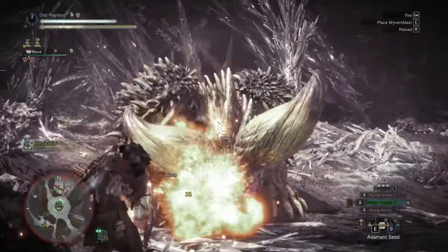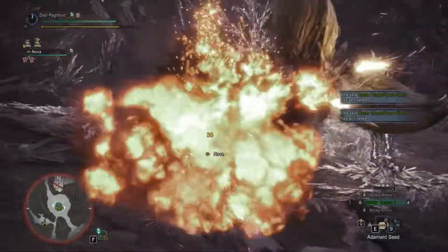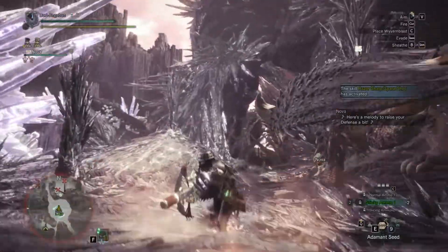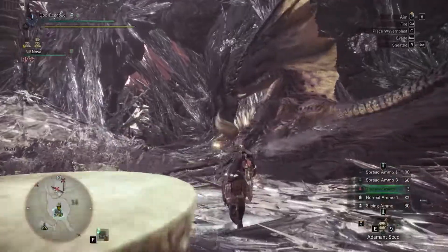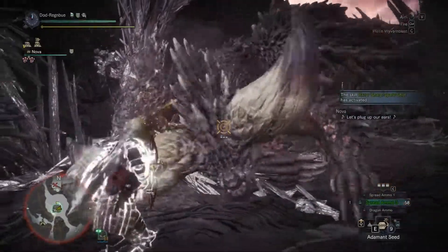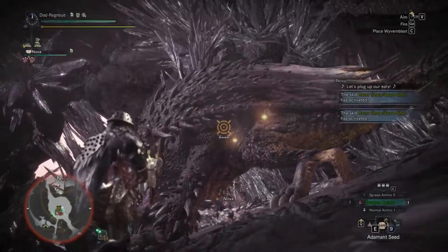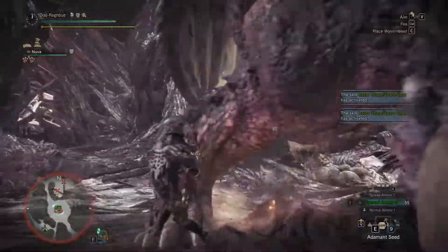It is predominantly a spread build and you can really just chew through pretty much everything. Now there are two variants to this build: one of them is sort of general purpose — use it against whatever you want, which is the one I'm using here against Nargacuga — and the second build is basically predominantly all about the Rathians. You do have some great utility options, like spamming dragon ammo, and it does some serious damage.